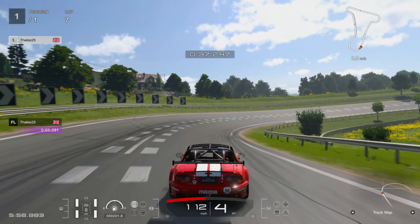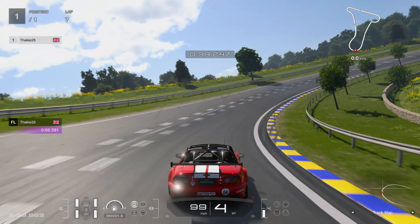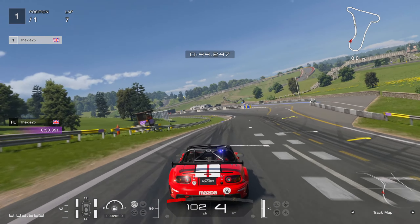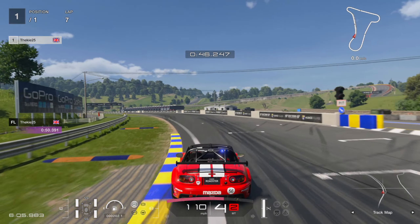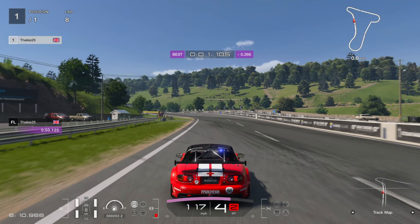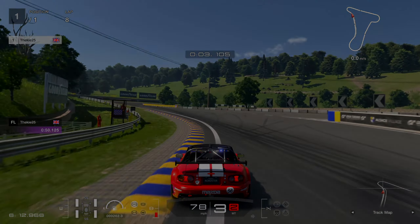On the final corner, use those hay barrels as a braking reference and keep the car quite narrow - I don't like going high on this corner. You'll find the grip builds up at the end of the corner, which gives you confidence to put your foot down. The lap came out at a 50.1, which I think puts it in the top 50 at the moment - a reasonably decent lap.